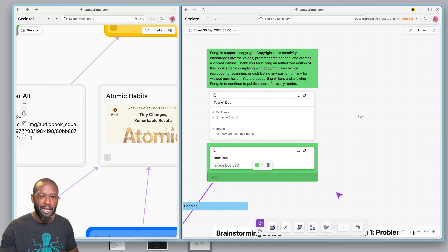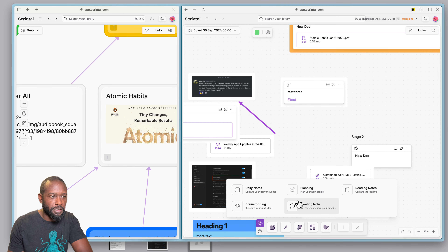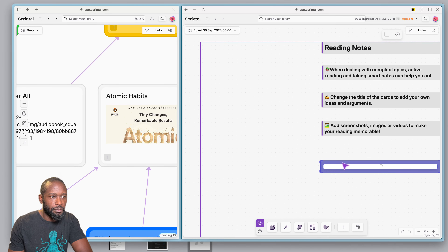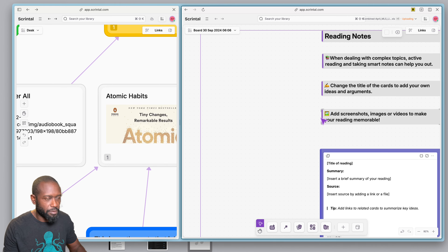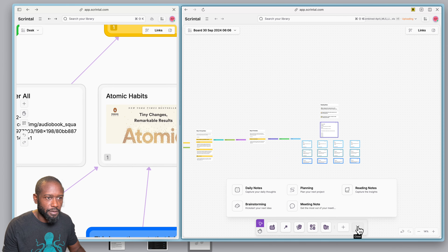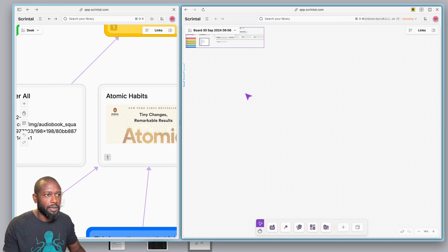One more thing to walk through: next to 'all blocks' there is an 'explore templates' option. You get a few templates that pre-populate everything on the board for that template. Let me move this up — for example, 'reading notes' will drop that template on here. Or 'planning' — let me click that and see what it looks like.